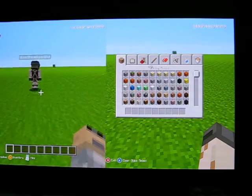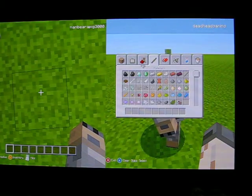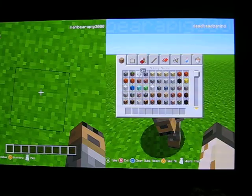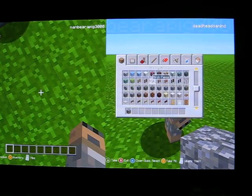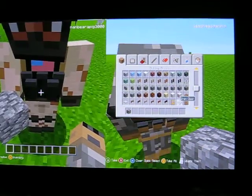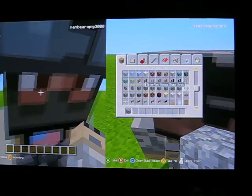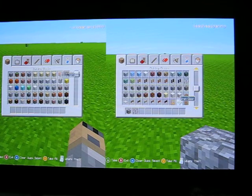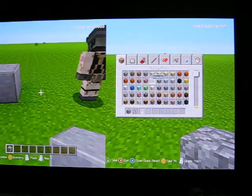I guess we just get stuff and start building walls, right? I believe that's what we do, because I haven't built a base in a long time. What type of walls do we want? Iron. Let's have iron walls. Okay, you build the outer wall, I'll build the innards. The outer wall, of course, needs to be polished andesite. Okay. Always.